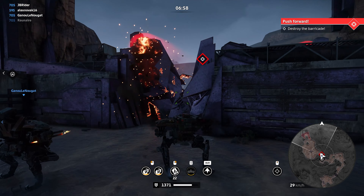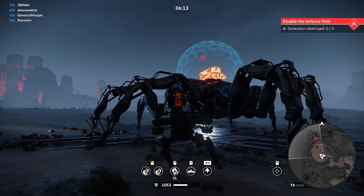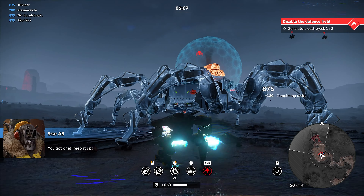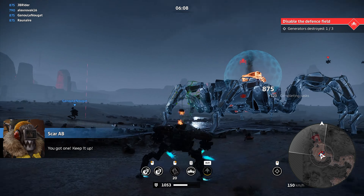Once the shield is off, shoot the red parts. When the spider glows it becomes basically invulnerable, so you need to dodge its artillery shots which are extremely devastating — don't get hit. Even if you shoot the red parts while it's glowing, nothing happens. Just wait until it cools down.